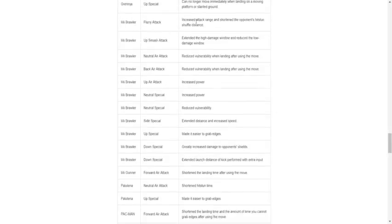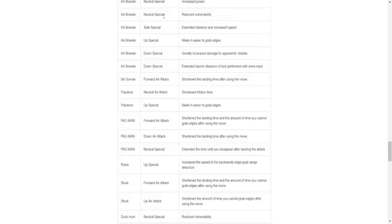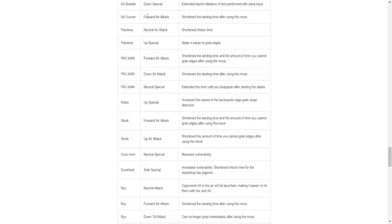Mii Brawler flurry attack: increased attack range, ensuring the opponent's hit stun and shuffle distance. Mii Brawler up smash: extend the high damage window, reduce the low damage window — kind of a trade-off. There are a bunch of other Mii changes — mostly buffs and trade-offs across Brawler, Sword Fighter, and Gunner. I don't really care about Miis so I'm skipping through them quickly. Palutena neutral attack: shorten hit stun time — that's a nerf. Up special: made it easier to grab edges. Neutral attack is used a decent amount, so overall it's more of a nerf for Palutena.